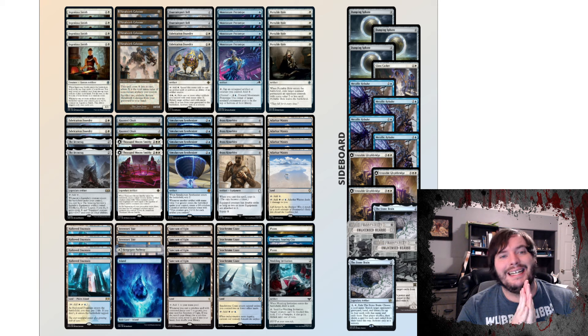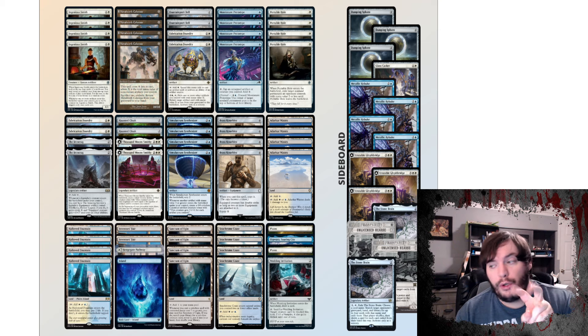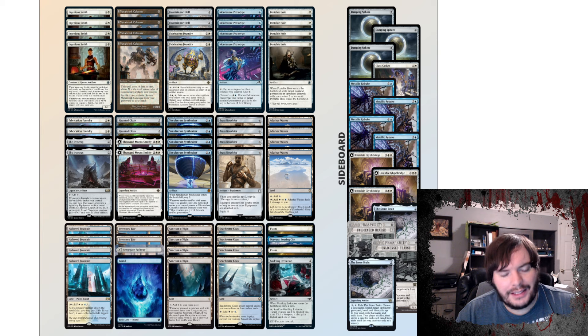Next on my list is Azorius Metalwork Colossus — this deck got a 5-0. We're playing four copies of Genius Smith with four Colossus to dig for it. We're playing the brand new Fountainport Bell, which can fetch a basic and put it on top of your library if you need another land — honestly a pretty decent card. We have four Foundries and two Iron Crags for pseudo-ramp, plus Prototype for a little more ramp. Portable Hole provides interaction against small decks, and Brass Knuckles is really good with Colossus because it counts as eight discounted off the Colossus.